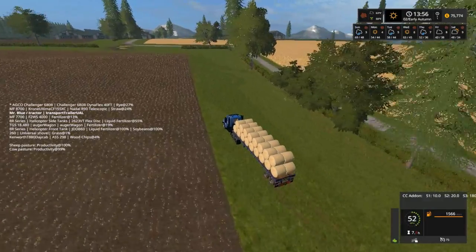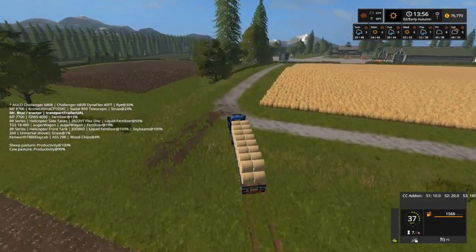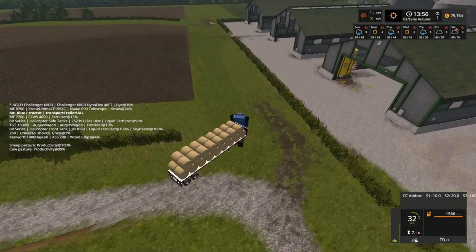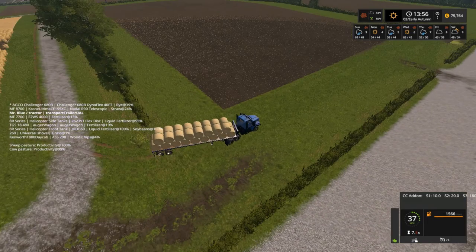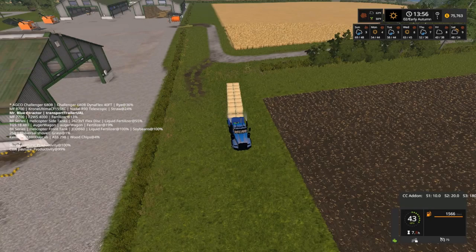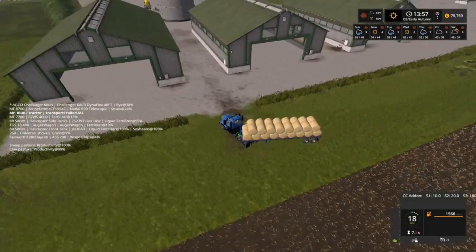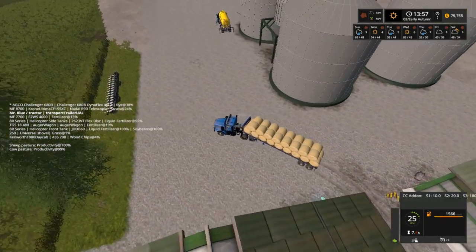Welcome back everybody to Synodotons Farms here on Farming Simulator 17. Got another load of bales here bringing up to the cow farm. Going to store them for now, get our storage full, and then we'll worry about selling some. I done told some of y'all that are new that I have a glitch in the map — right there between those two buildings, from the first seed master you come to and this third barn. In between there there's a glitch. I still haven't got to look under the map yet.